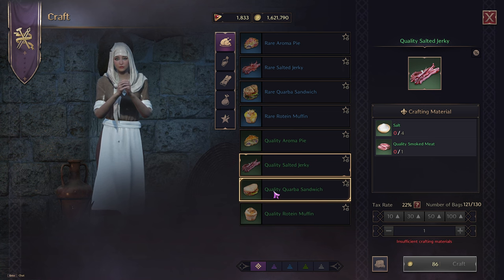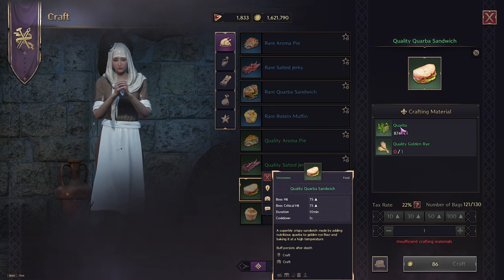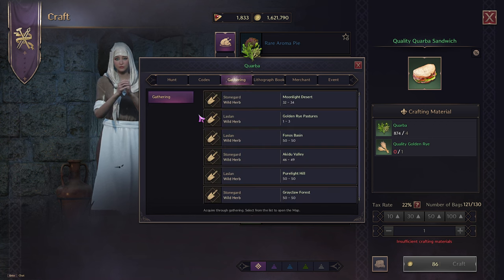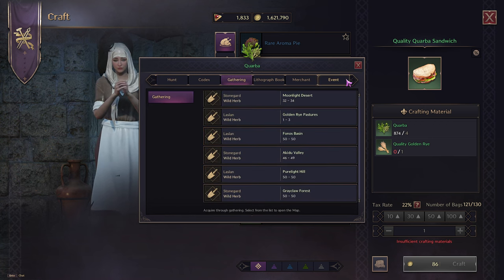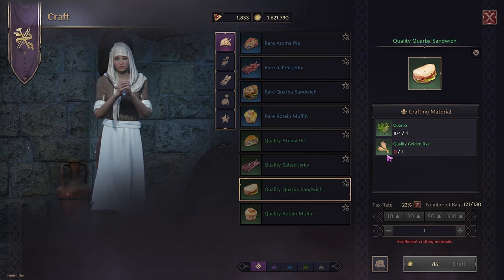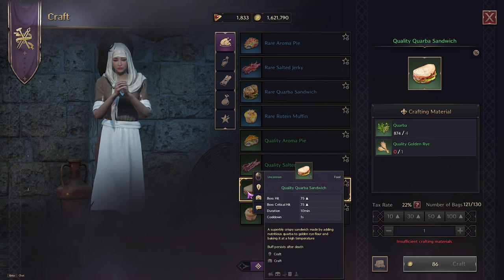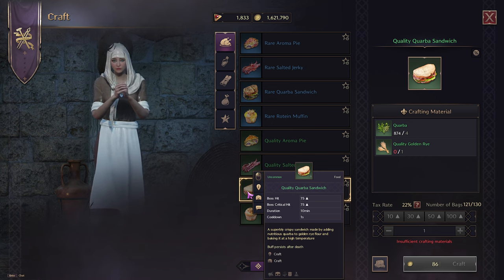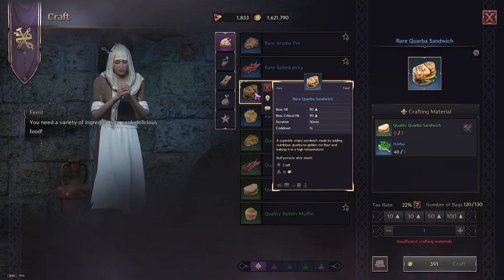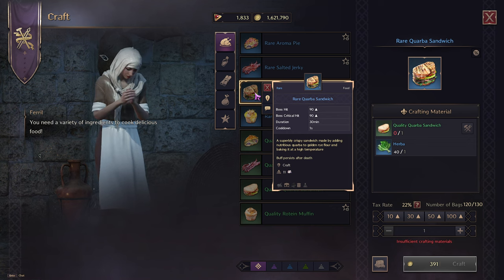The quality corba sandwich requires corba, which you can get at Pure Light as well, and quality golden rye which you can buy at the guild hall. Corba gives you plus 75 boss hit and plus 75 critical hit for 10 minutes. The blue version gives plus 90 boss hit and plus 90 critical hit for 30 minutes.